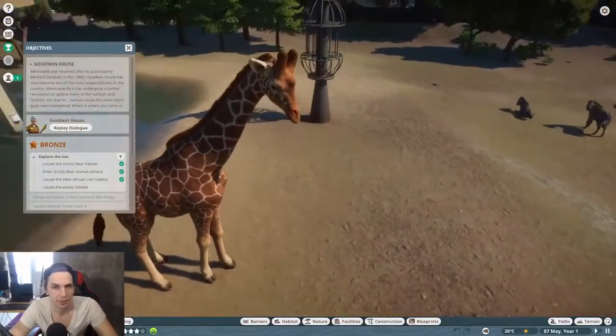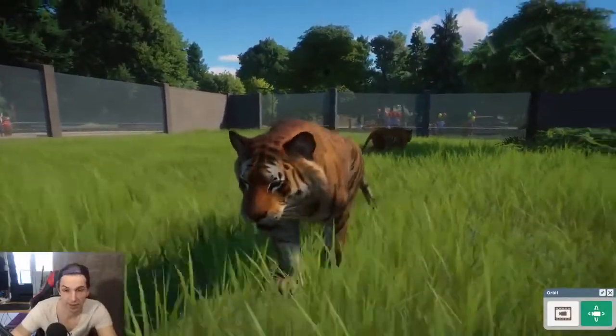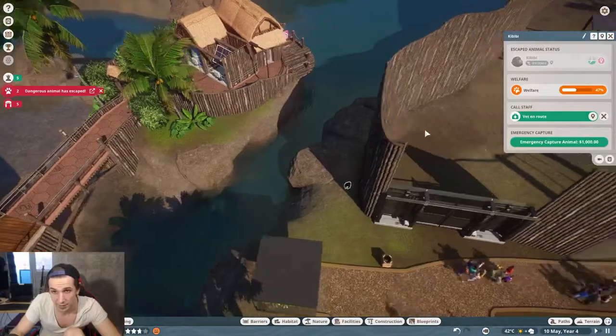This animal looks so damn good — the little hairs on its back. It seems to be repetitive behavior, but let's try this one. Yeah, that's much better.